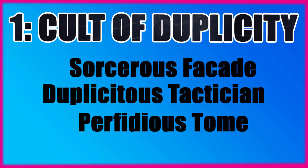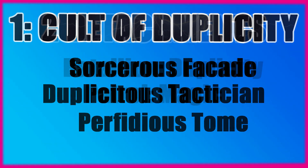Finally, to round up Duplicity, we do get the Sorcerous Arcana of Perfidious Tome. At the end of the battle round, roll a D6: on a 1 your opponent gains a command point, on a 4 you gain a command point. We're not going to be using that in the Cult of Duplicity — we are solely relying on Sorcerer's Facade and Duplicitous Tactician. We will be taking a different arcana, and I'll get onto that when we cover the builds.